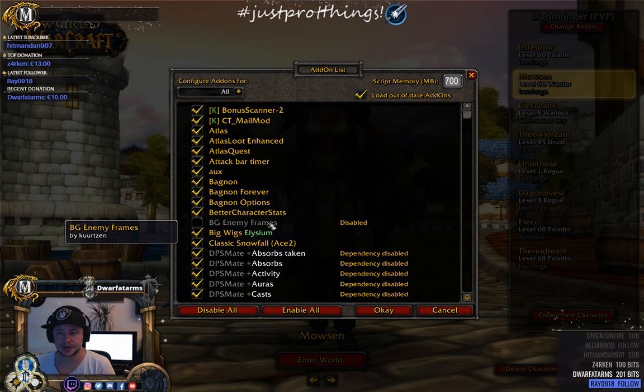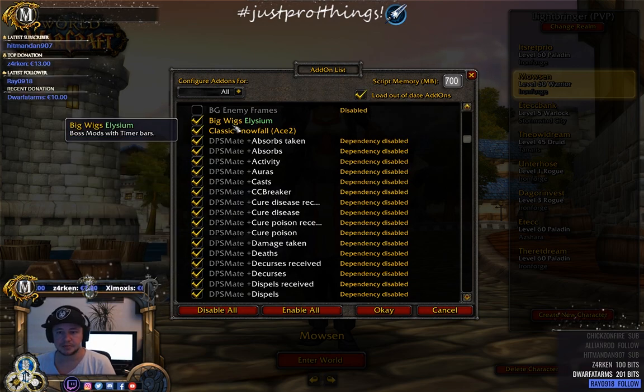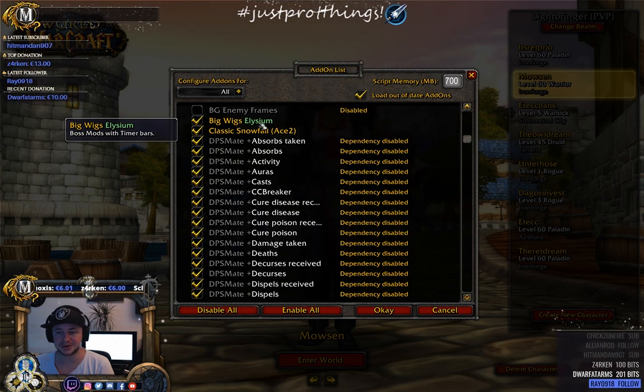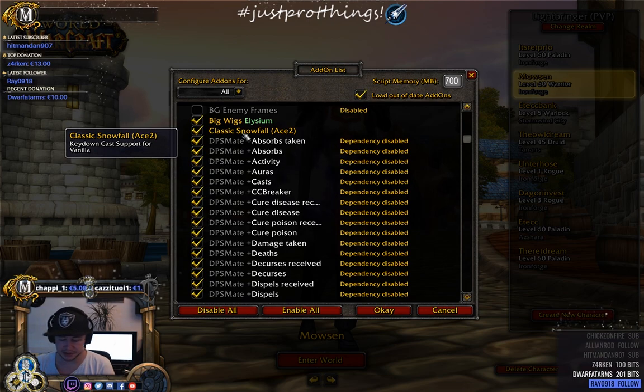BG Enemy Frames is pretty cool — if you've played arena, it gives you a cleaner layout of the classes you're facing. I don't have that enabled at the moment because we're not ranking. Big Wigs: if you're raiding, please get Big Wigs — don't make your raid leader rage.